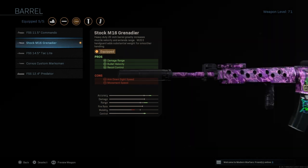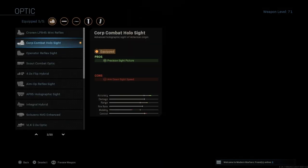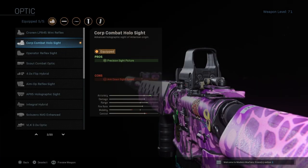Next is the Stock M16 Grenadier barrel. This increases the damage range, bullet velocity, and recoil control, therefore giving this weapon amazing accuracy. As you guys can see, the accuracy shoots right up, the control shoots right up, and the range is also pretty well increased with that attachment.